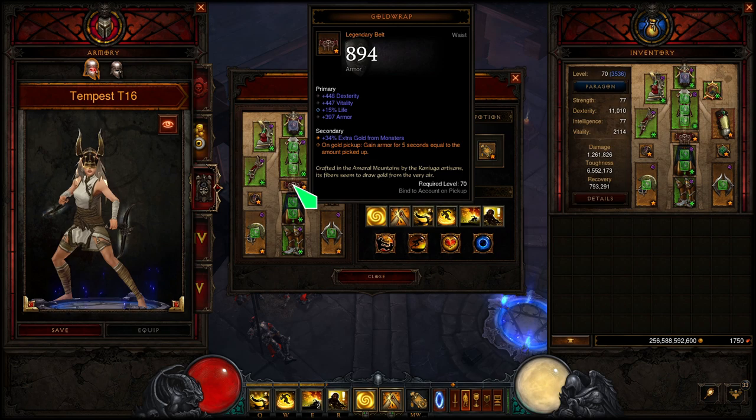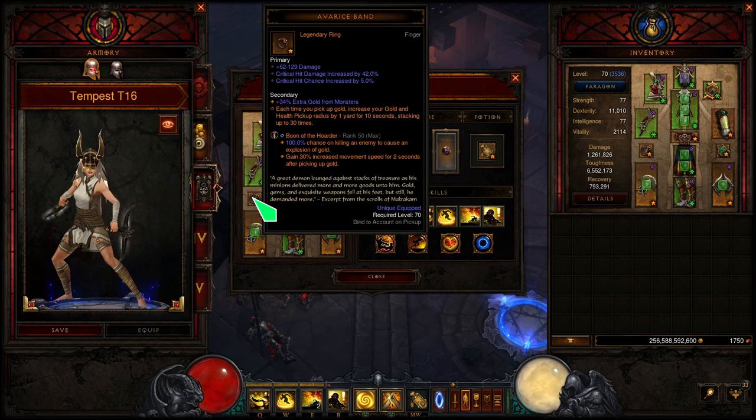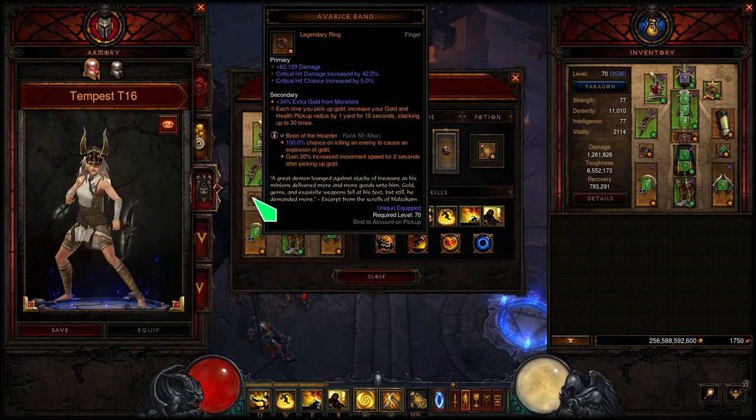The belt here is Gold Wrap — this pretty much makes you indestructible; you will not take any damage because of this belt. And when paired with the Avarice Band, it works out even better, because as I pick up gold I am immune to damage, and on top of that my pick-up radius is increased dramatically — pretty much the entire screen, up to basically 30 yards — so I'll be picking up everything with ease.